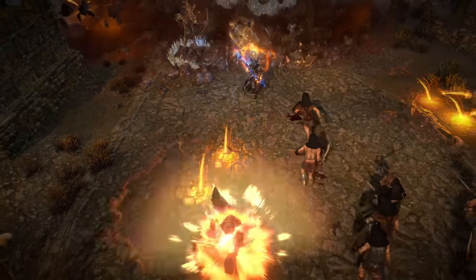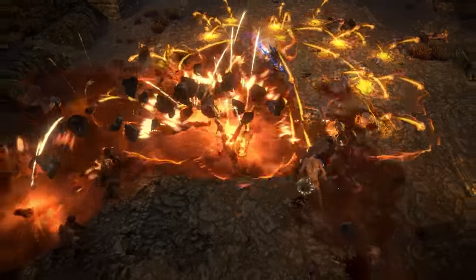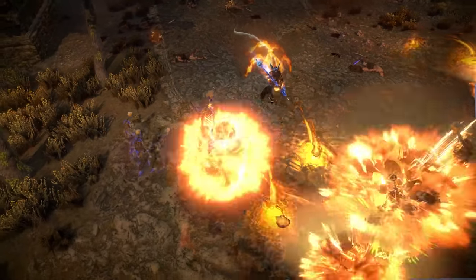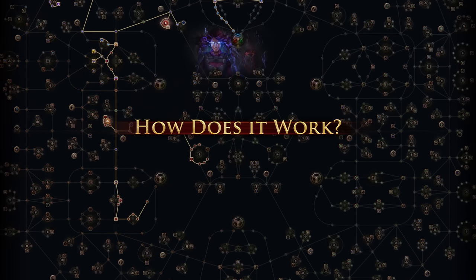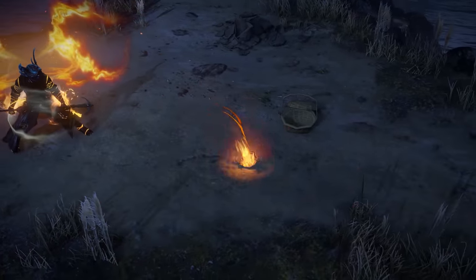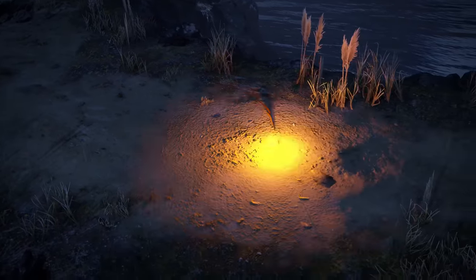This Deadeye uses Sire of Shards to cast Rolling Magma, stacking an unreasonable number of chains and some juicy Herald of Ash explosions to create a screensaver of death. Rolling Magma is a spell that lobs an exploding fiery basketball. Where it bounces, it detonates, bouncing a number of times equal to our chains.